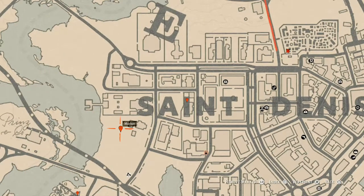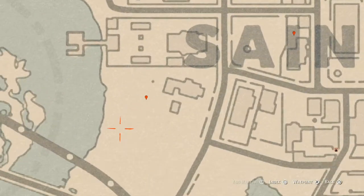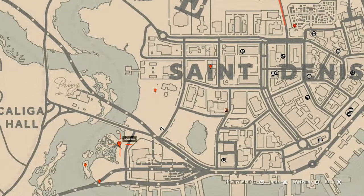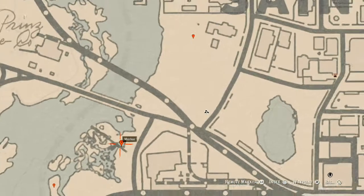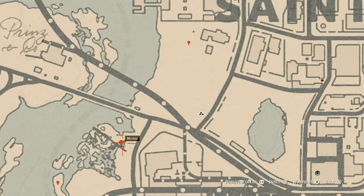Our next marker is a random lost jury. There's a big tree in this area — go around that big tree with your metal detector and you will get a hit to dig for a random luxury item. Down a little bit to our next marker is a random fossil. I cannot tell you which one you will get, but come over here with your metal detector.